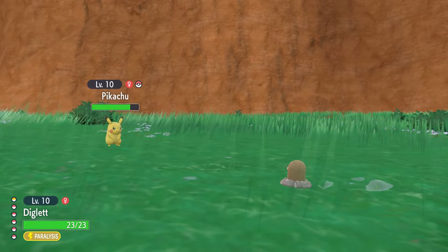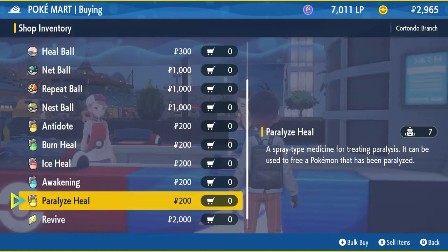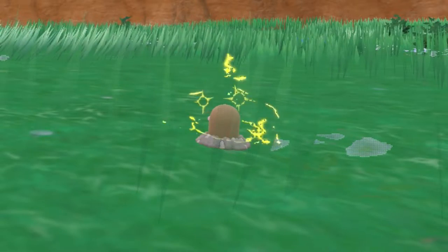Pikachu will typically try to hit you with the Thunder Wave move and it doesn't work on Diglett or many other ground type Pokemon. You may also want to grab some Paralyze Heal from the Poke Mart before heading over to the area, because every time you hit Pikachu he'll zap you and paralyze you, which can be pretty annoying.